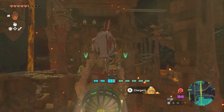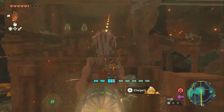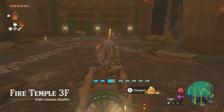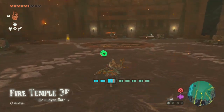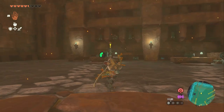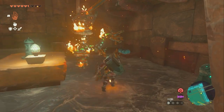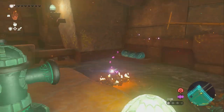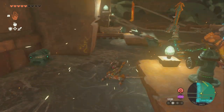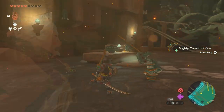This will take us up to another new area, and in this area will be another enemy. We don't really have to kill him, but we're going to. So we're going to go over to this guy. Thankfully I had a fairy — don't do what I did. Just shoot at him until you hit a crit or something, and then go for him.